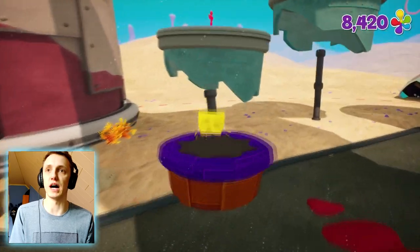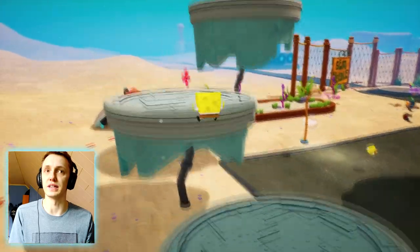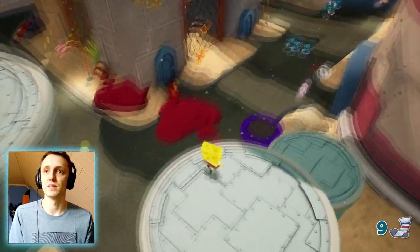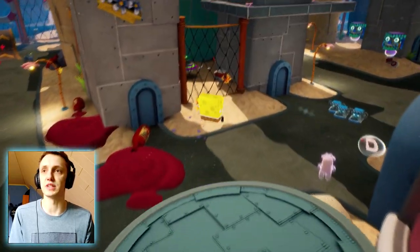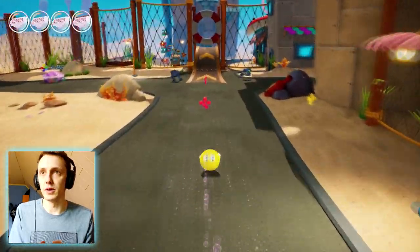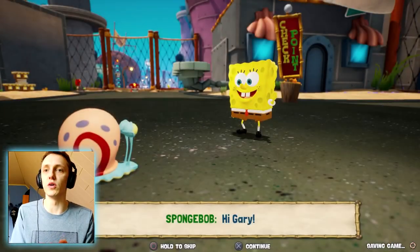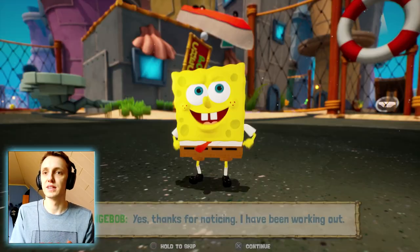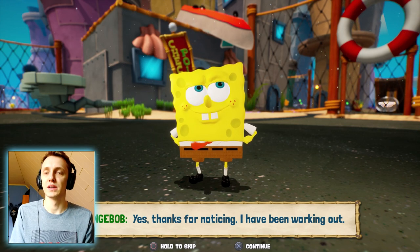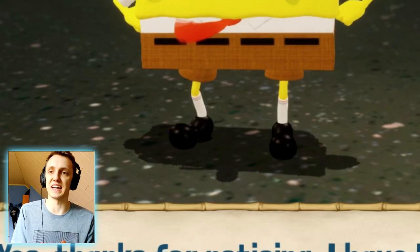The door is locked from the inside — that looks like a job for Spongebob. Maybe I can get on top of the lighthouse by doing something. Another sock for Patrick — how many socks does one person have? Oh, through the robots and — through the hole, perfect! 'Thanks for noticing I've been working out.' Have you, Spongebob? Because it looks like you absolutely skipped leg day — look at those legs, skinny as hell.